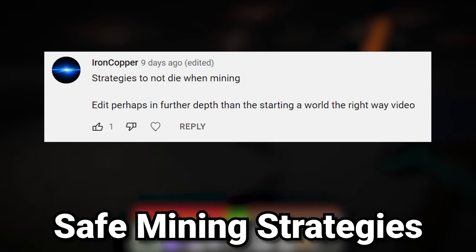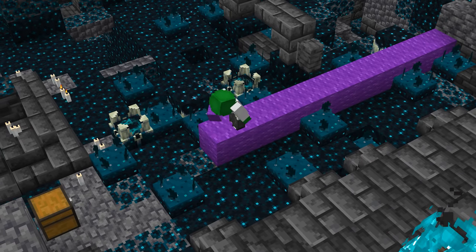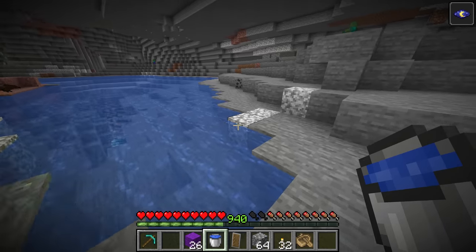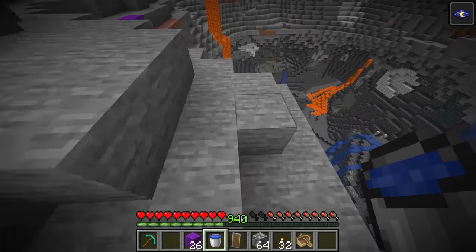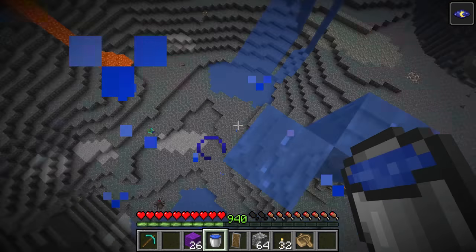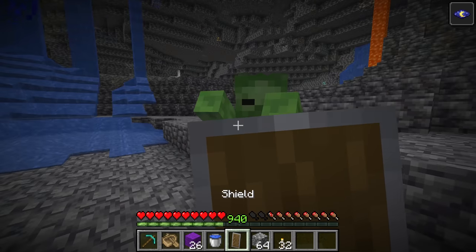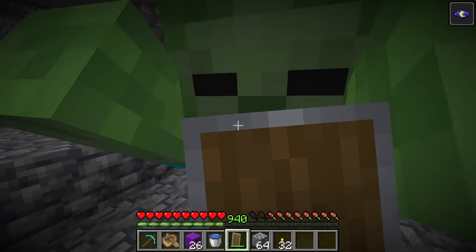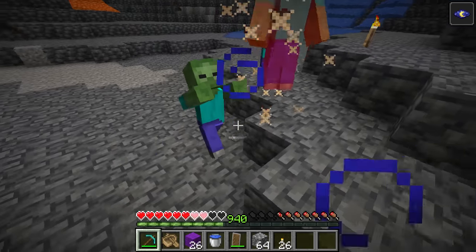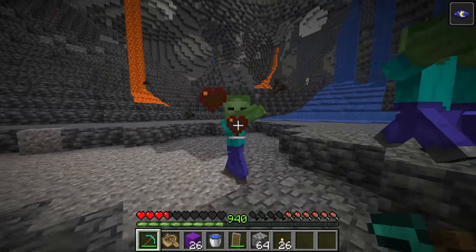The next question is about strategies to not die when mining. First, bring a potion of Night Vision. Wool blocks help if you encounter an ancient city — use them to muffle skulk sensors so the Warden can't sense you. A water bucket is great for dealing with lava when strip mining and also prevents fall damage. Boats are also useful in Java Edition since you take no fall damage in a boat. Shields can indefinitely stop zombie attacks. Torches keep areas lit so you don't get lost. And always bring a weapon — even zombies can overpower you without one.